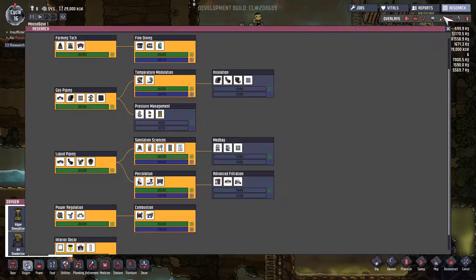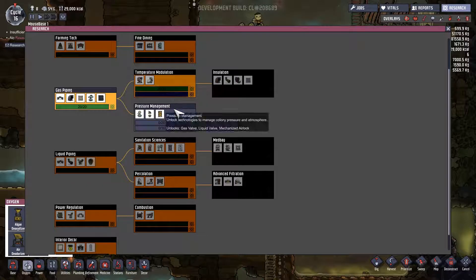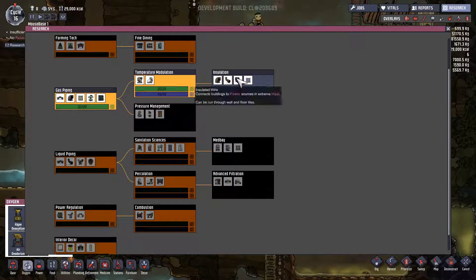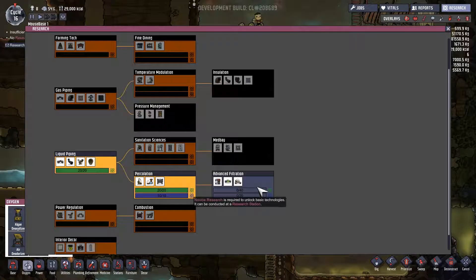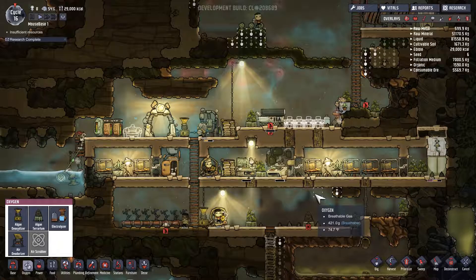We just completed some more research. I just finished temperature modulation because temperatures are really high in some areas. The next thing I'd like to do is probably pressure management — alternatively, we can do insulation. Advanced filtration — this is where we're going to get the gas filter. This is exactly what I want: the ability to sort gases. I wasn't sure if that was something we could do, but now that I see we can, that's for sure what I want. In our main area we have different types of gas and I want to send one type one place and another type another place, so I'm prioritizing that.